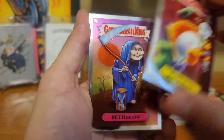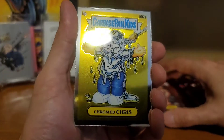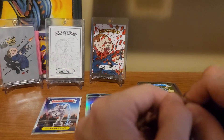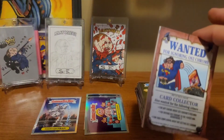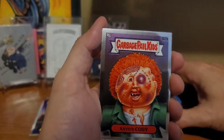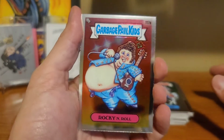We got Matt Quack, Beth Death, Starin Darin, and Chrome Chris. Last pack — do we pull another card? Do we pull another colored card? Do we make it a six-six box? This is the pack to tell us, tells us everything. Pharah Fossil, Ko'd Cody, Gluey Gabe, and Rocky and Roll.